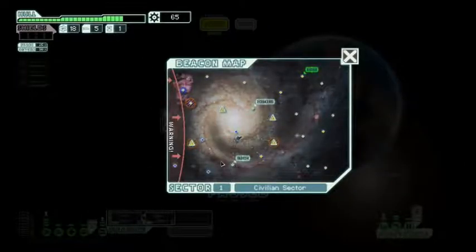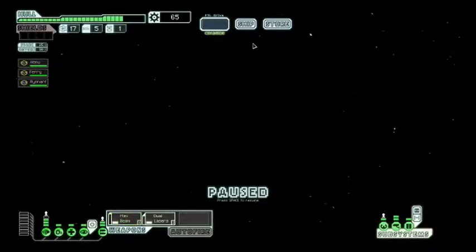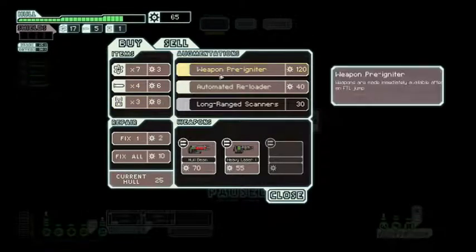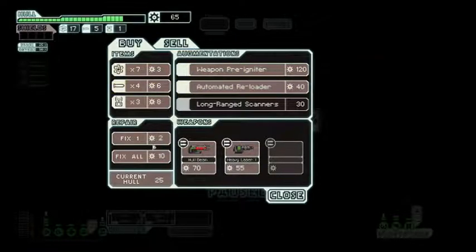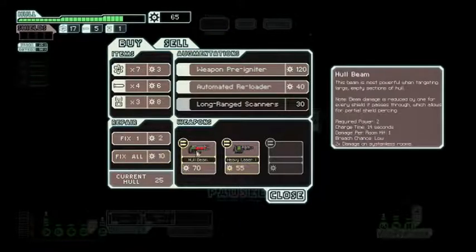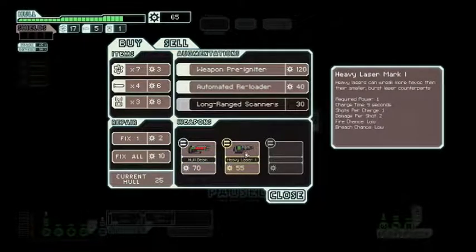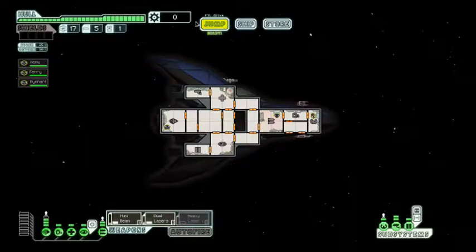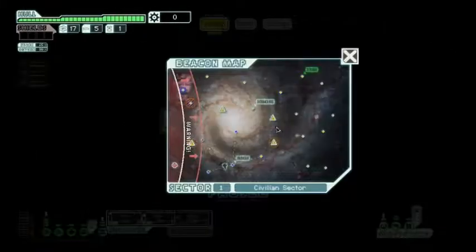We've got some scrap - not bad. I want to pop into this store. The enemy fleet is slowly catching up with us, but I want to see if we can buy shields. Looks like you can't. I think we'll equip ourselves with another gun, fix our hull damage, and then jump. We can't use it right now - we don't have enough power available to weapon systems, but we can upgrade those as we go.